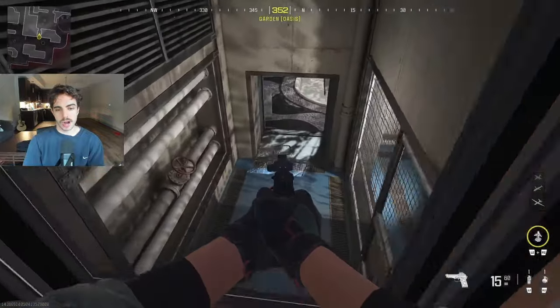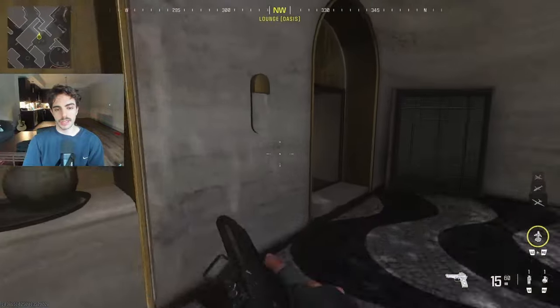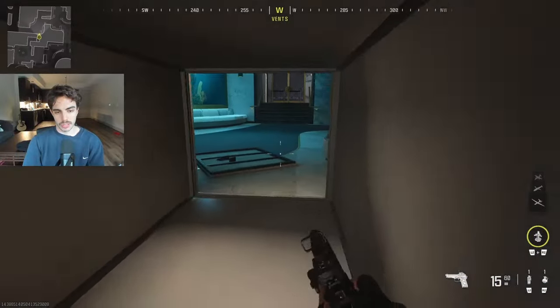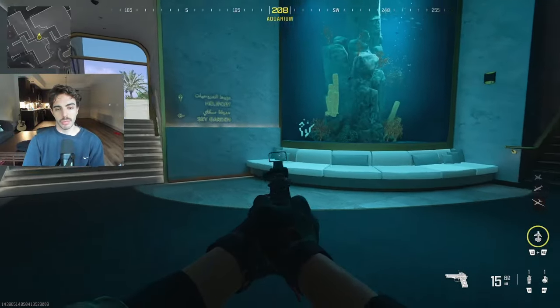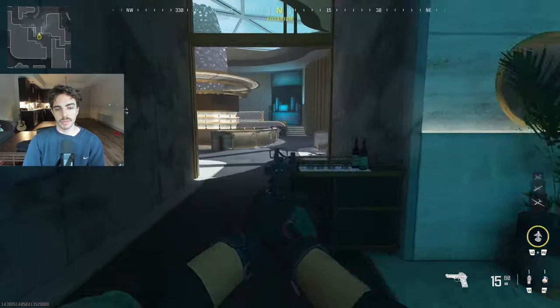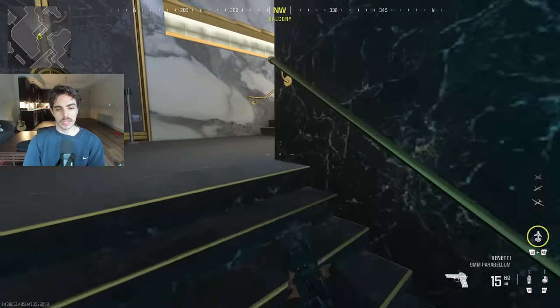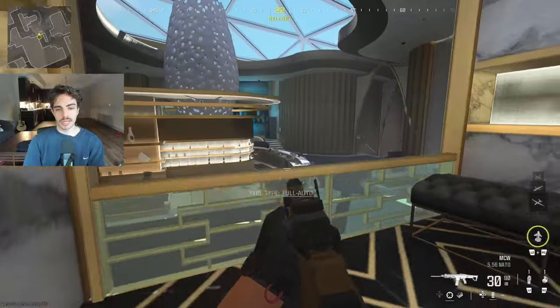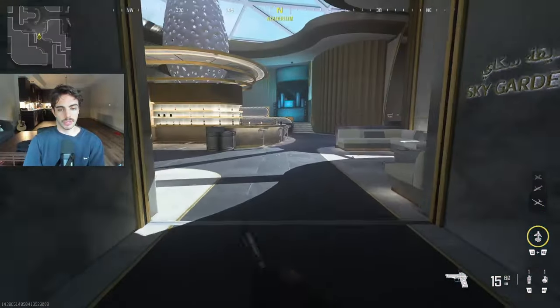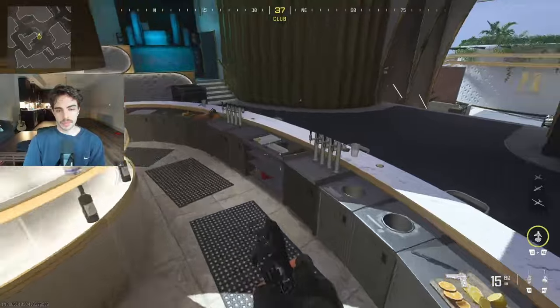This entrance is going to be 'Vents,' so Vents and Drop are the two differentiations for those two entrances. Over here is going to be 'Blue,' so Blue to Light or Blue to P1 either way. This little area is going to be called 'Plat' — if they're sitting watching over P1 from here, they're on Plat.